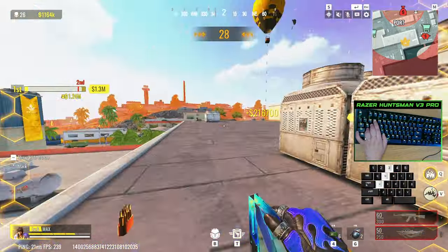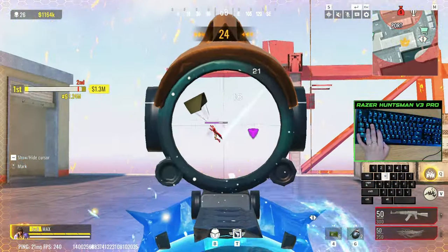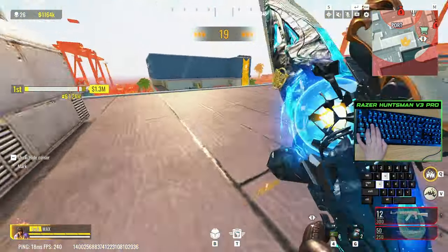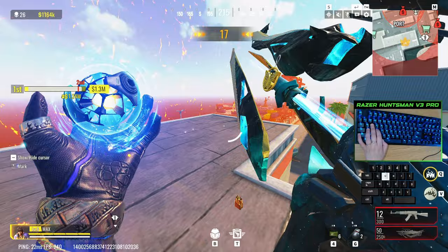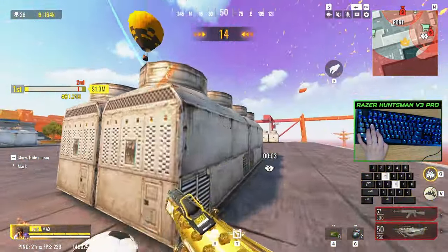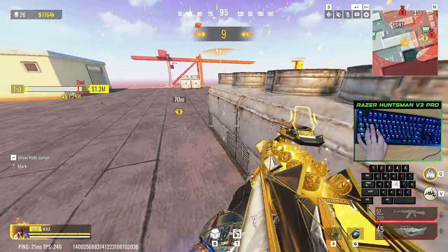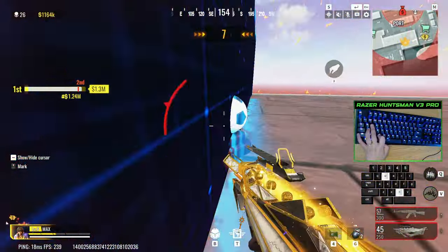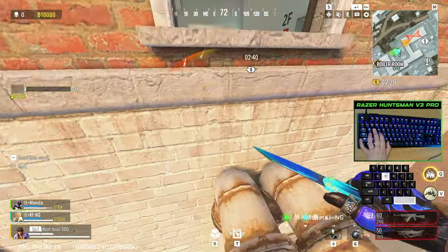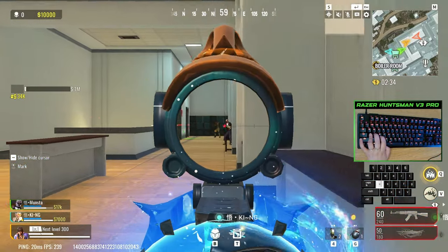When positioning on the map, it is really important to keep an eye on the timer for zone shrinks and move accordingly. But you can go more advanced — ask yourself, if I move here for the zone, what will the next zone be? Is there high ground? Is there cover? Can we gatekeep people and get some easy kills? Also, pay close attention to how the game ends because some endgame zones will recur in other games. I've had many games where I recognize the endgame zone pattern and move to a good spot to win.